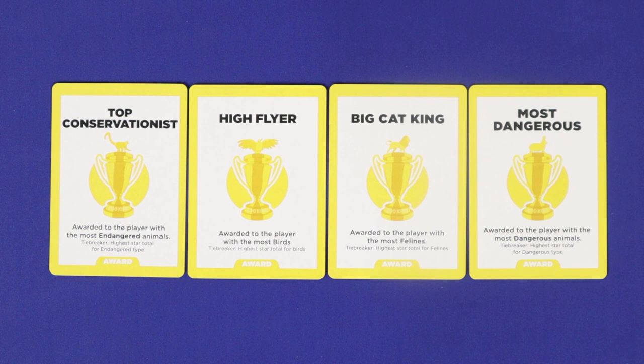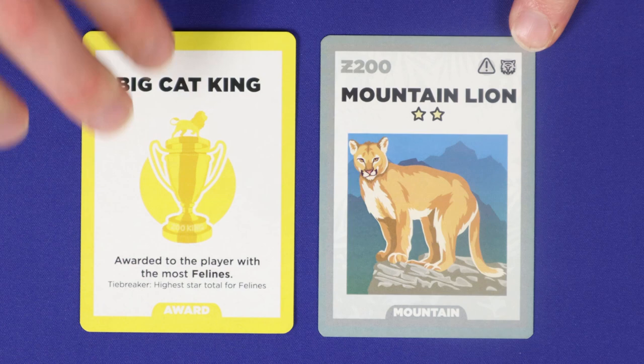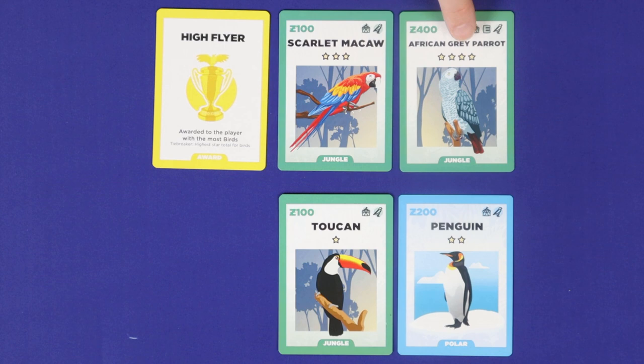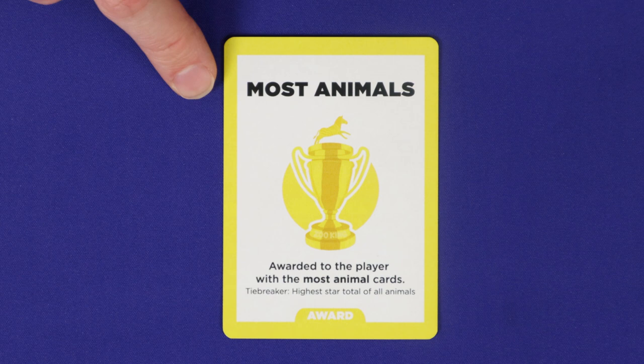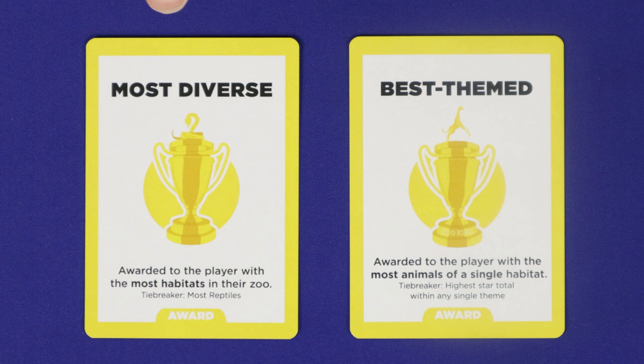Four awards go to the player who has the most of a certain animal type. Top Conservationist is for most endangered animals, High Flyer for most birds, Big Cat King for most felines, and Most Dangerous for the most dangerous animals. These types are identified by icons in the top right corner of the cards. For each of these awards, a tie goes to the player with the most total prestige stars among the corresponding type. Similarly, Most Animals goes to the player with the most total animal cards, with total star value as the tiebreaker.